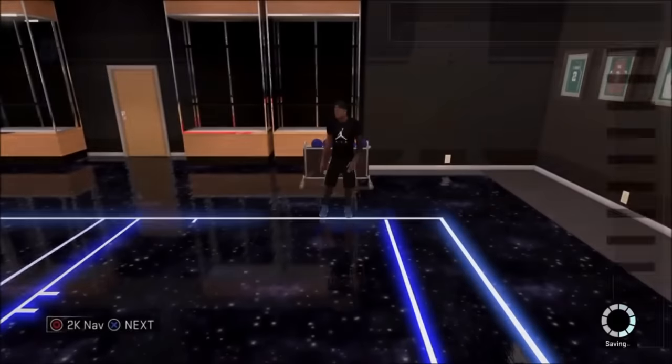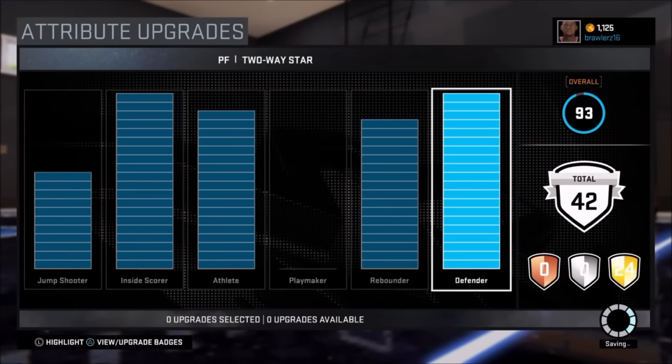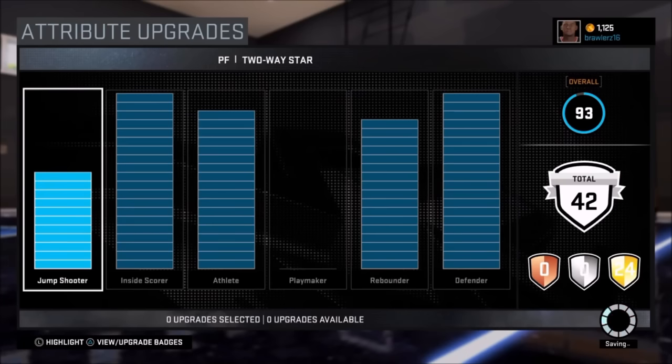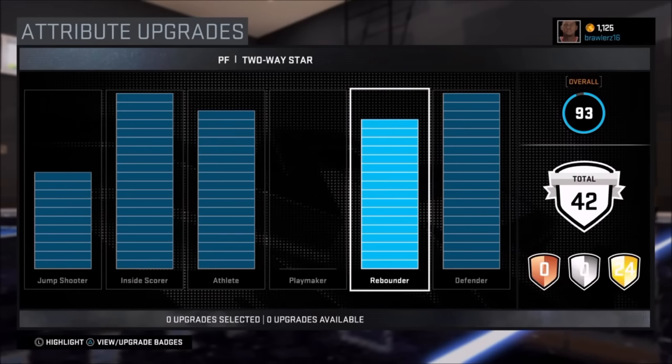First thing I want to show you guys is the attributes. I am a 93 overall power forward. It's essential that you know what you should be upgrading so you don't waste your precious VC on something stupid like playmaking, which I will get into in a little bit. But the first thing you want to do is upgrade your rebounder. At the very least, you'll be able to crash the offensive or defensive board, pass it out, and get an easy assist. This is a very effective way of building up your VC, building up your teammate grade, and just getting the feel of how rebounding feels different in this game.